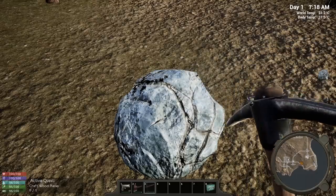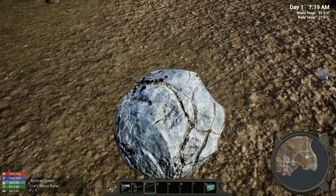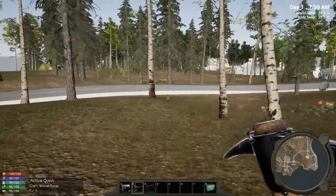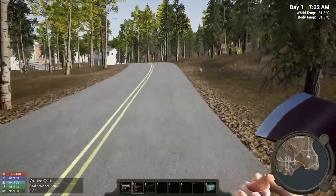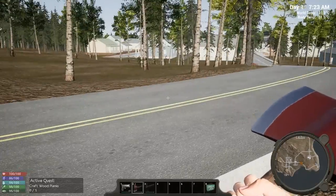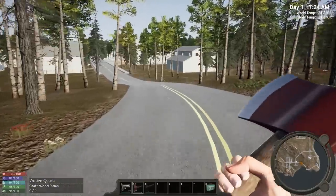I'm torn on the grass — I was watching someone else play and the grass really does make the game look so much better. Maybe after the first episode we'll turn it on. The thing is, with grass it makes spotting items hard — that's why I leave it off. Let's come into town; let's do some looting while waiting for the wood planks to craft.